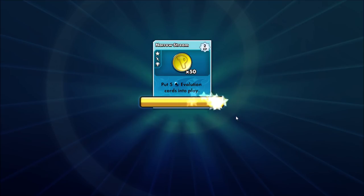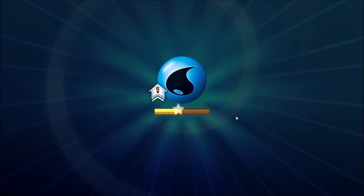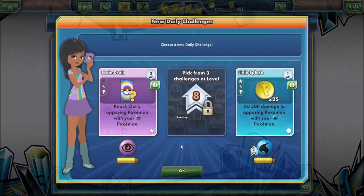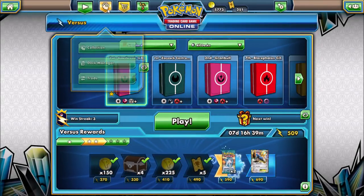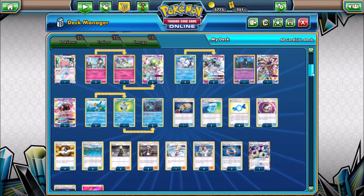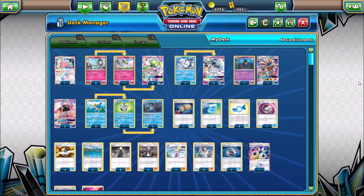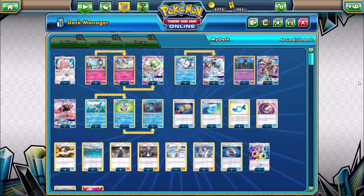This is a deck that I probably would not play with, just because there is so much required — Gardevoir GX, Swampert, Alolan Ninetales GX, Solgaleo GX — just a lot to happen. But Alolan Ninetales GX really makes that much easier. So there's a look at the first place deck from the Virginia Regional Championships. I'll take a look at the deck checklist again. Thanks everyone for watching — as always, before you go, make sure to check out all the links in the description, including links to my blog, Facebook, and Twitter pages. Stay tuned for more videos.